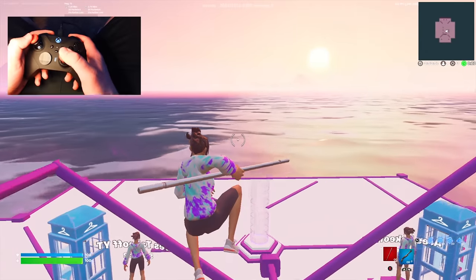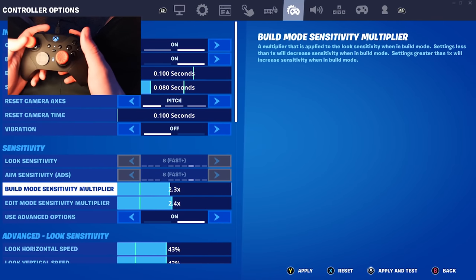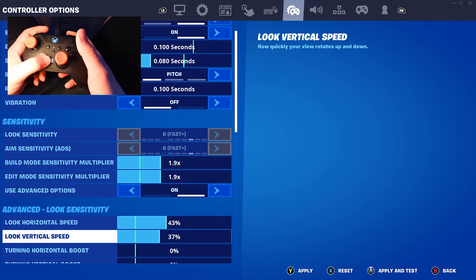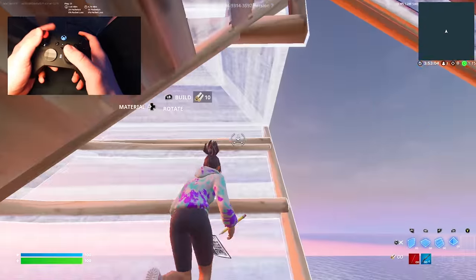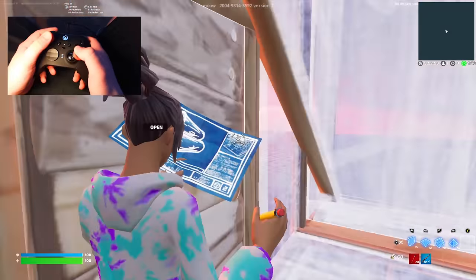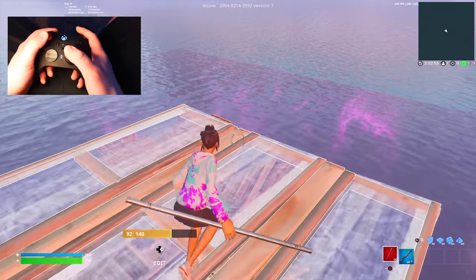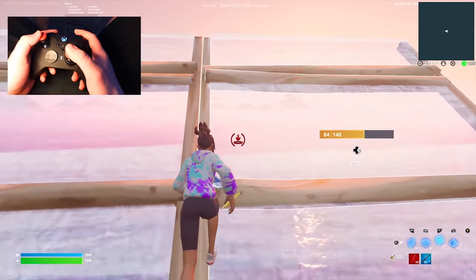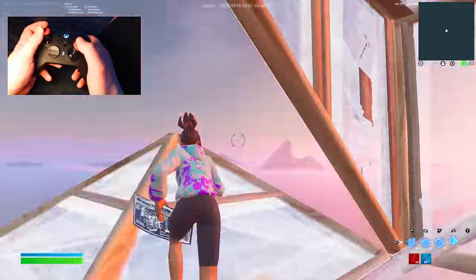This is probably gonna be my favorite part of the video - this is the sensitivity I usually use. We're going dead in the middle: 1.9 build and edit, 40 horizontal and vertical. Right off the bat the consistency is there - we feel really confident while building knowing we're gonna be able to hit these edits and builds. This is perfect. It does feel a little bit slower coming from the higher sense, but these are by far the best settings in this video, 100 percent.